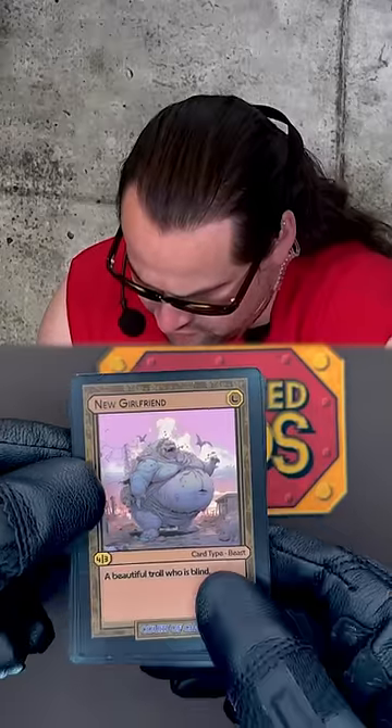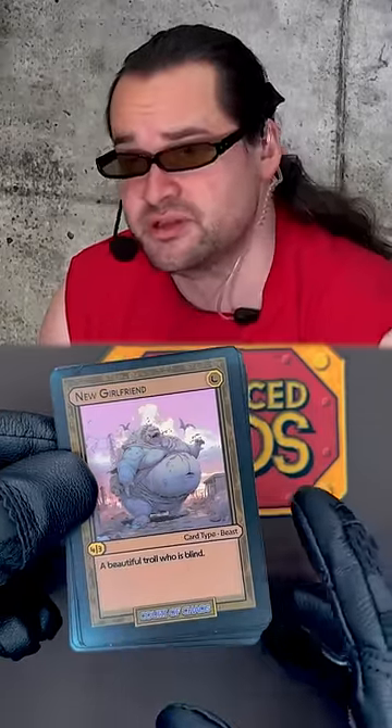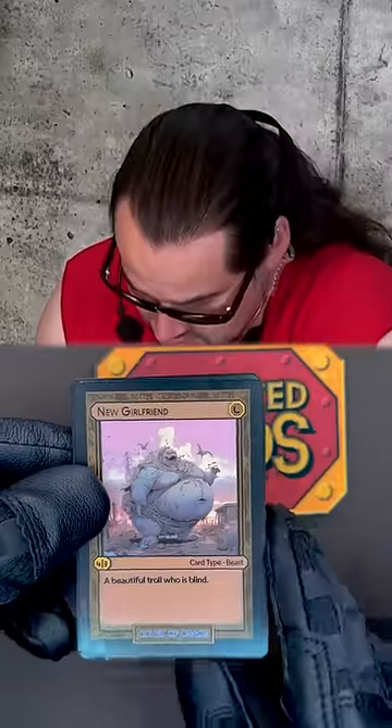New Girlfriend. New Girlfriend is a leather-type beast. It's a 4-3. It's quite strong. In fact, it's basically identical to the ex-wife.